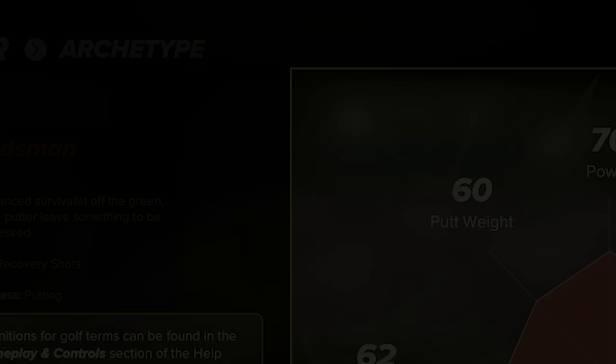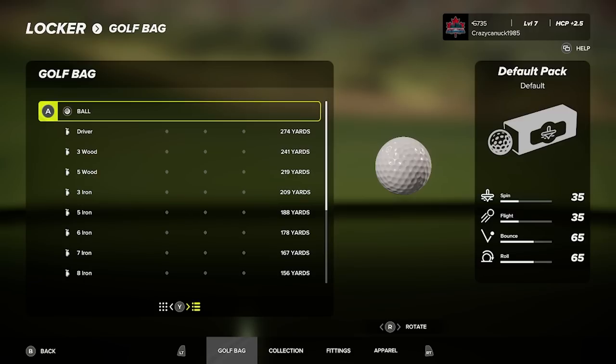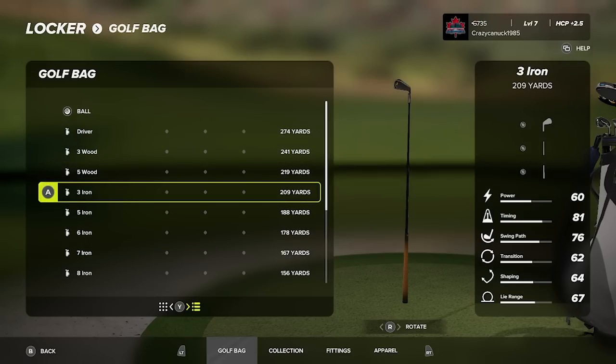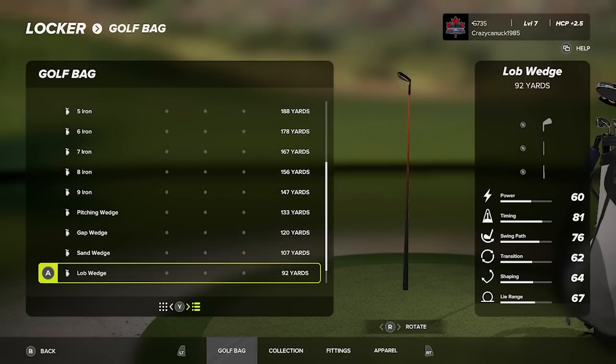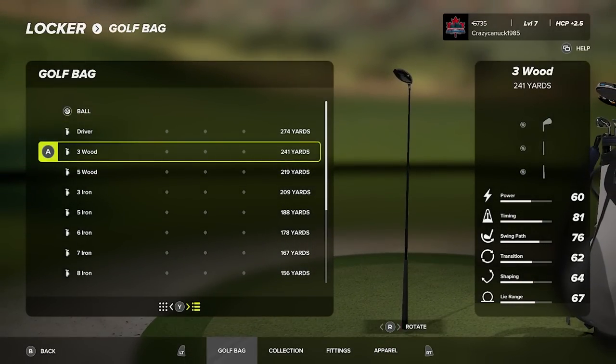Those are the different stats and how each archetype is affected distance-wise. I'm sure people are wondering how far these clubs go, so let's see each archetype's distances. Starting from lowest to highest, we begin with the Rhythm archetype — high swing path but very low distance at about 60 overall. Still, even with 60 overall, that driver goes 274 yards. This is just a basic bag with no fittings attached.